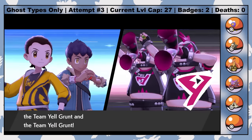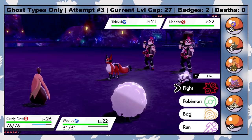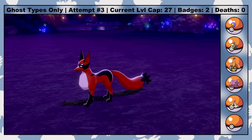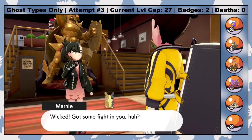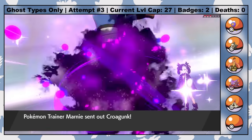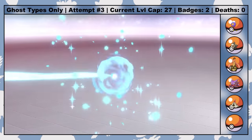Up next is a handful of mandatory battles as we head back to Motostoke for the third Gym Leader. One downside of visiting the Isle of Armor is that Mustard's son Hyde gave me an XP Charm that boosts XP gained from all battles by 50%, which I can't get rid of. Most mandatory battles are a walk in the park, but I forgot I have to fight my second rival Marnie before heading to Motostoke Stadium. Marnie specializes in Dark types, and Candy Corn is so close to overleveling that I can't use her in this fight. The result is that Marnie's Morpeko outspeeds and kills my entire team with Bite, bringing attempt three to a swift and unexpected end.